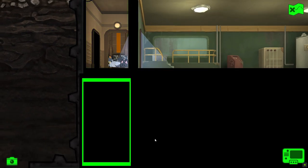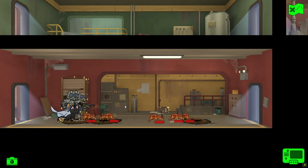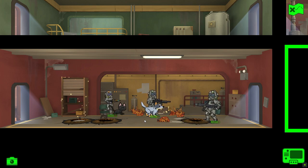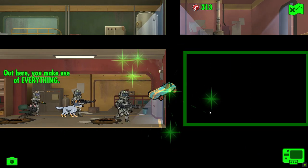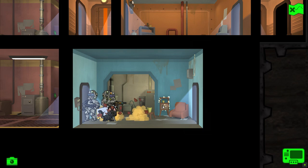Onwards and forwards to rescue Santa. Into the next room — we've got the Radroaches. That's three dead and two to go. Oblivion is not optional. Any corpses? Yes, with two Stimpaks — nice. And a toy car. We've only got 300 Caps, so nothing to get excited about just yet.